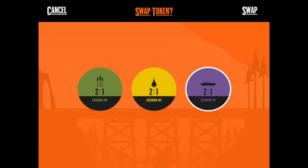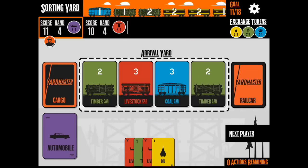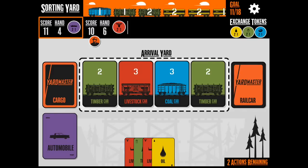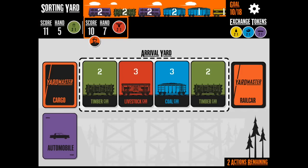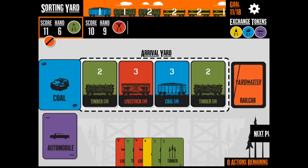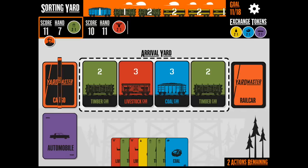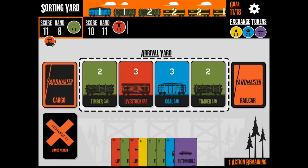One green. I'm going to use the swap token. I'm going to need to get that three there — the three coal. I don't really have the cards for it; there's one coal. If I had one more timber, I could have used my swap for that and gotten it. Not quite. I'm going to exchange one-to-one — that'll let me get it.